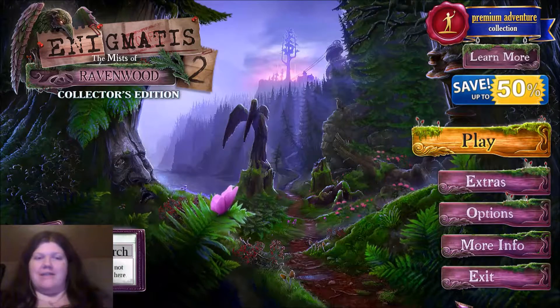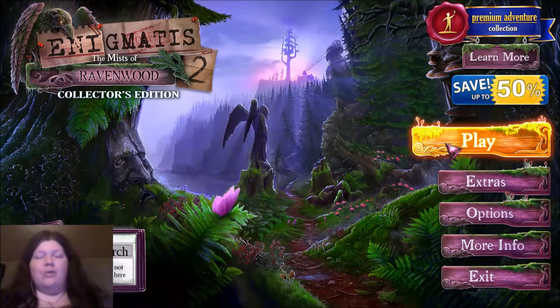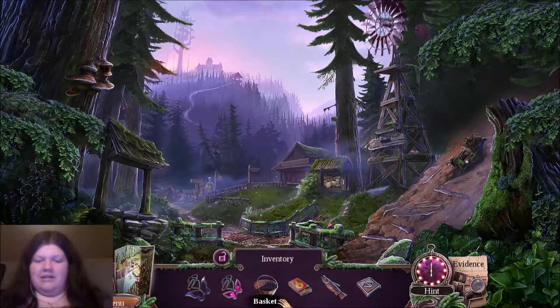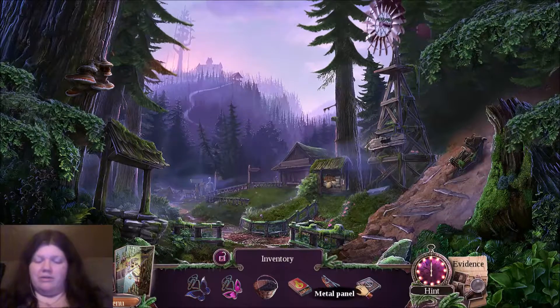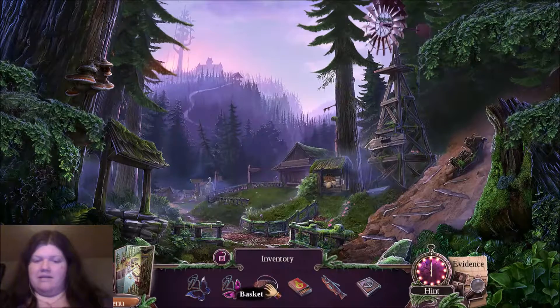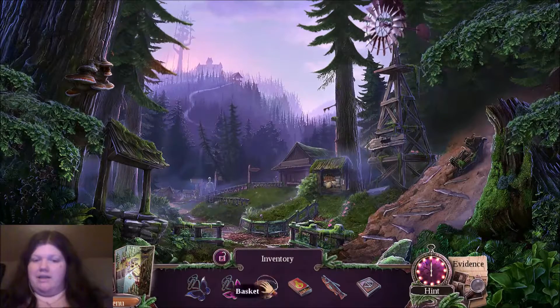Hi guys, and welcome to the next part of Enigmatist 2. I'm going to jump directly into the gameplay. Every time I start recording, my nose starts to itch. I don't remember where we left off, so I'm going to look through my inventory. We have a metal panel, which I know where that goes. A wooden fish, matches, a basket, and these pendants, which I think go in that box in the camper at the beginning.